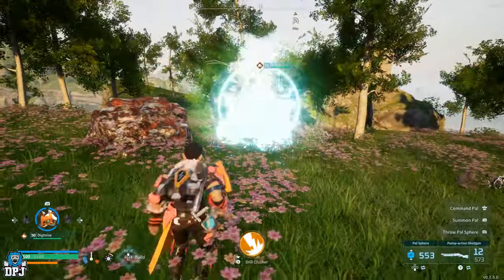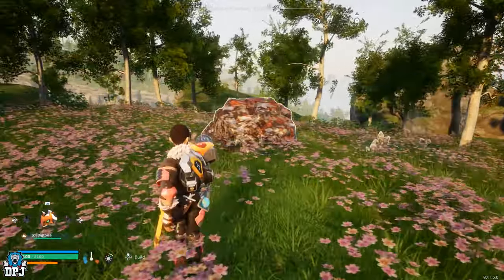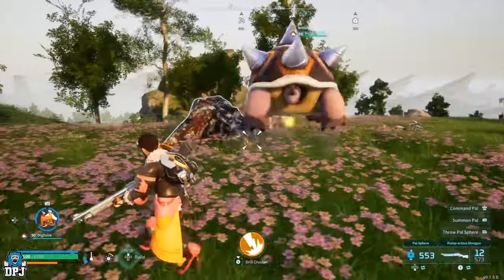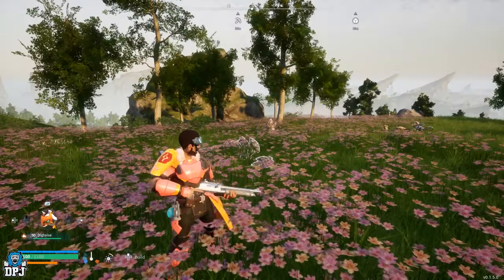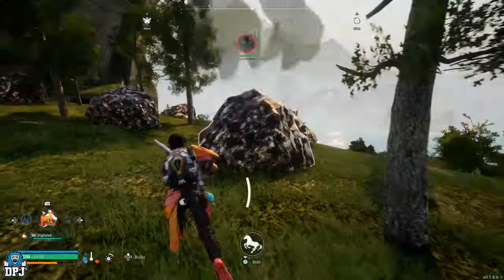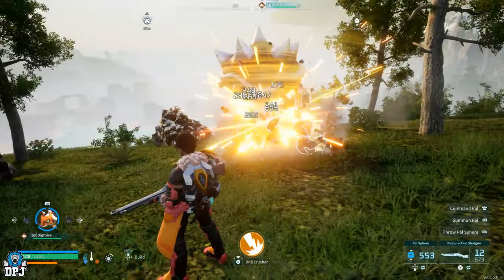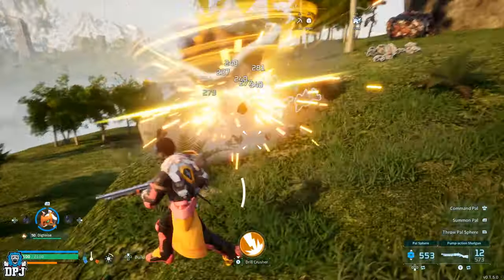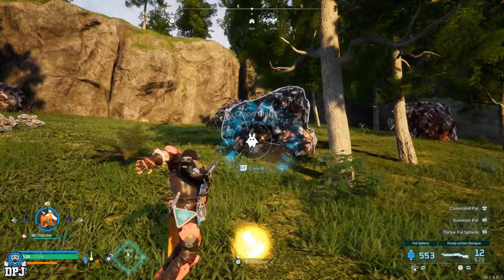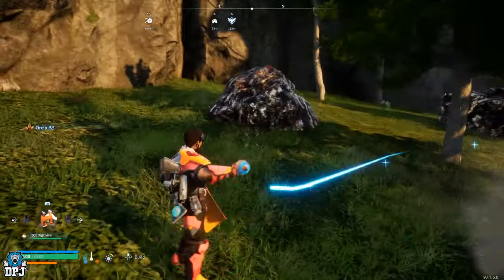Dig Toys, when this game first released, was considered the best early game pal for farming ore. It was then quickly realised that Dig Toys was far from the best — as when sat as a base pal, it was actually quite slow and did minimal damage to rocks. I wanted to test something out to see if Dig Toys can be made better, and the outcome I created, even before the latest patch, was a Dig Toys that just ate through rocks — unbelievably.